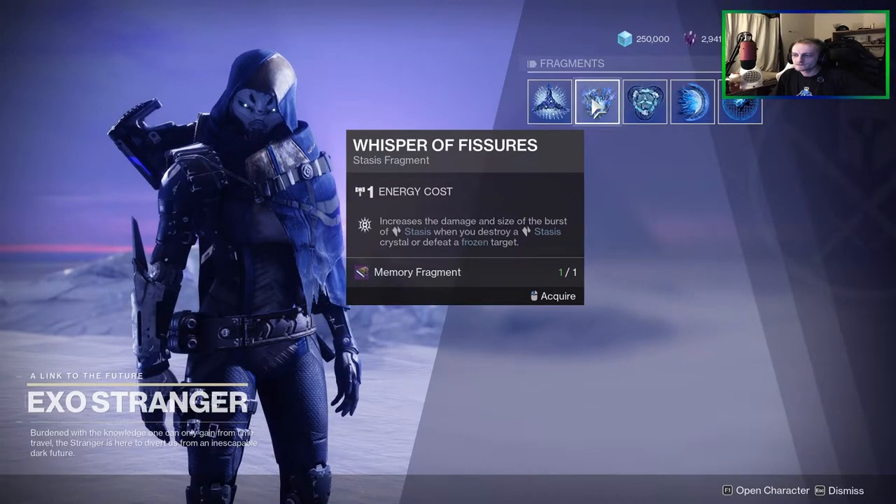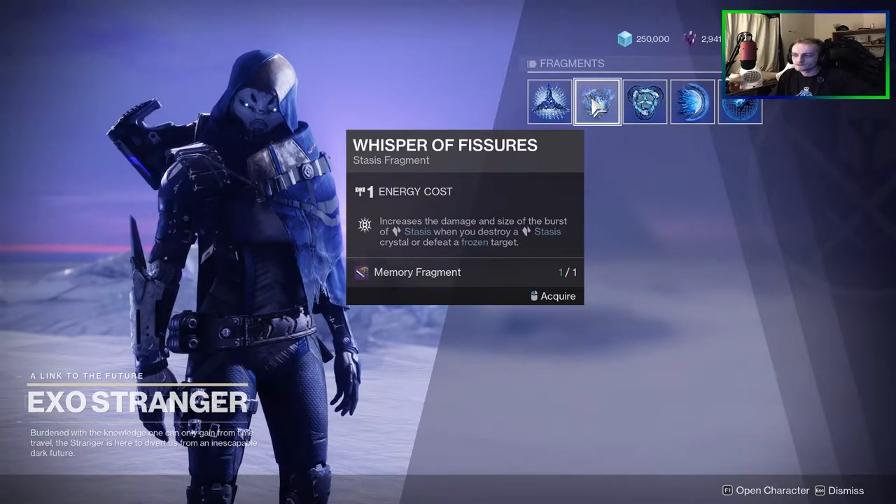Secondly we have Whisper of Fissures, and this increases the damage and burst radius of stasis when you destroy a stasis crystal or defeat a frozen target.